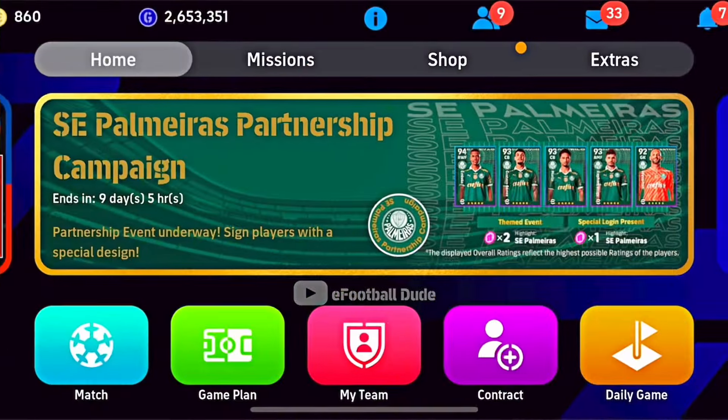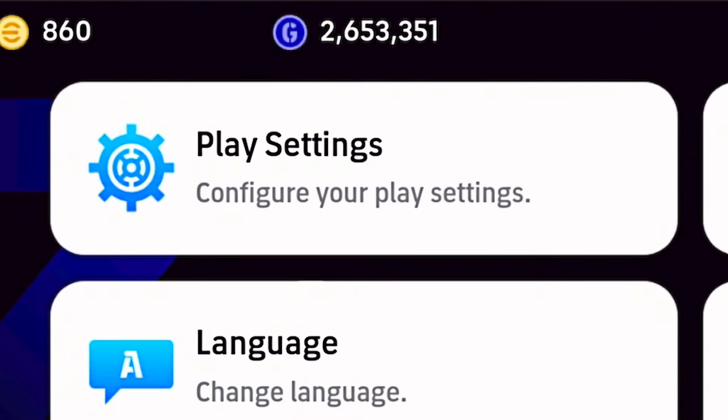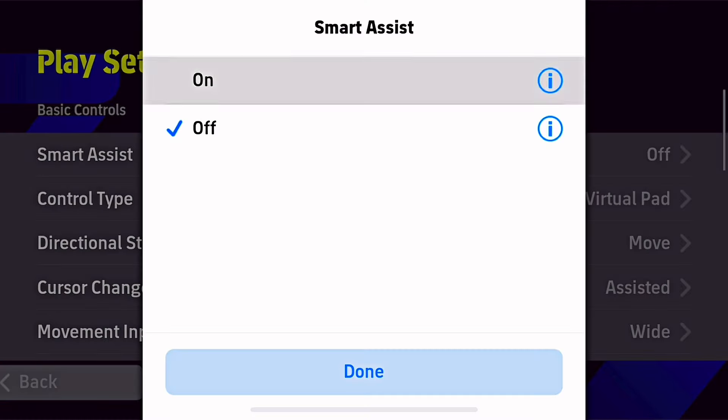In order to enable Smart Assist, you can either go to Extra, then Game Settings, and then Play Settings to turn it on. Or you can pause your match, then go to Play Settings to turn it on.